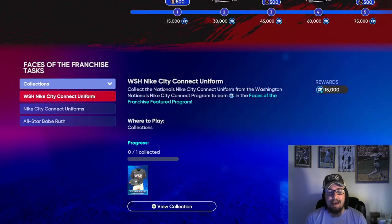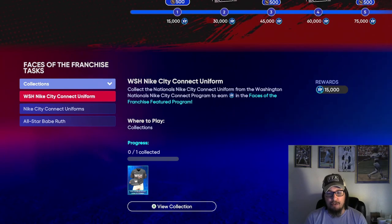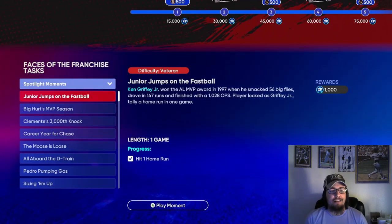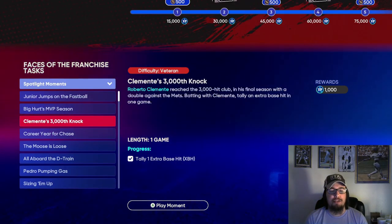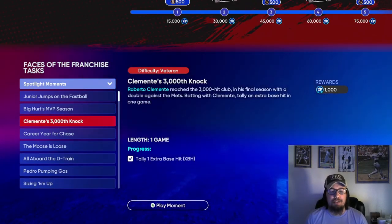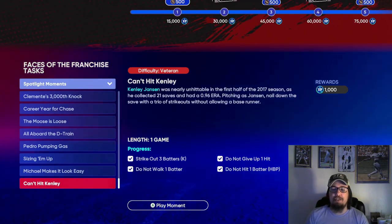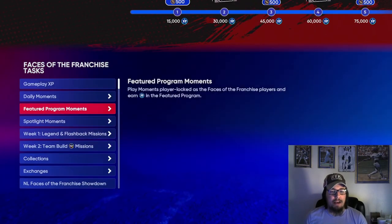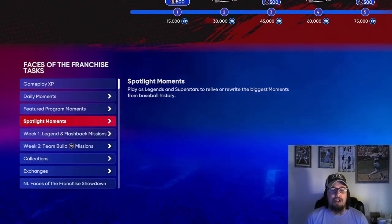Once you finish the Washington Nationals City Connect program, a new collection has been added — collecting the uniform earns you 15,000 XP toward the Faces of the Franchise program. Also, new spotlight moments have been added to the Faces of the Franchise program, each worth 1,000 XP. They use some of the best cards in the game: the Frank Thomas AL Live Series collection card, the Roberto Clemente NL Live Series collection card, Chase Utley, Mike Mussina, Dontrelle Willis, Pedro Martinez, Grady Sizemore, Michael Young, and Kenley Jansen — all from Live Series collection rewards or similar, letting you earn significant XP toward Faces of the Franchise.